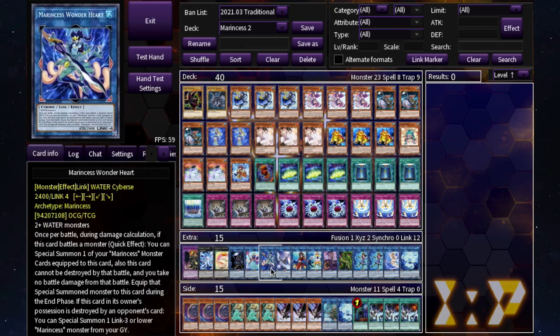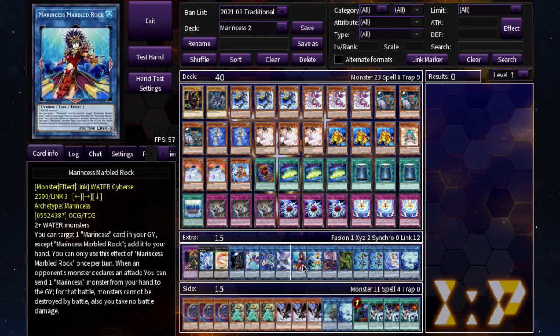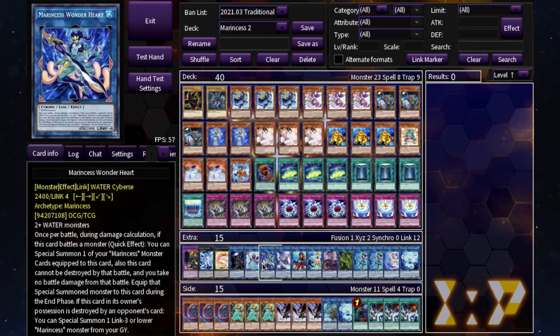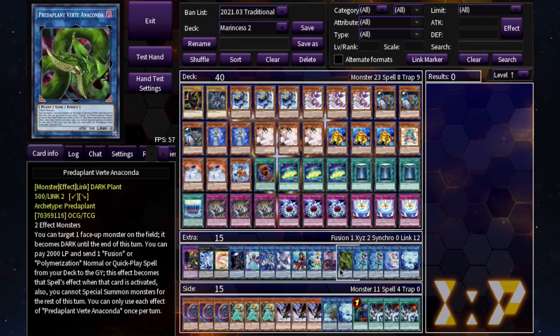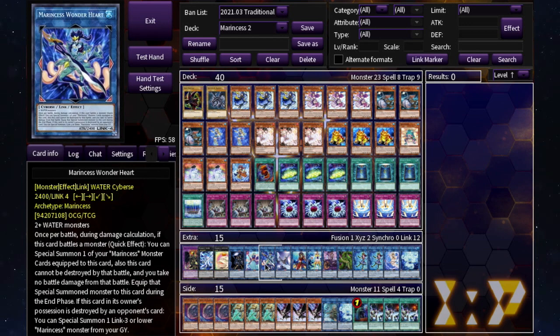Ipiria with IP Masquerena is something I didn't use much and it can be replaced — it's just there in case. Wonder Heart and Bubble Reef are your other two bosses besides Marbled Rock. If you don't like them you could run more Marbled Rock, or more Anemone. If you're not running the dragoon package you can add more of those. You can take out Verte Anaconda and Dragoon and add maybe one more Marbled Rock and another Bubble Reef.